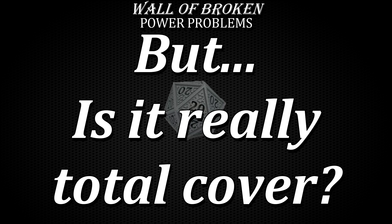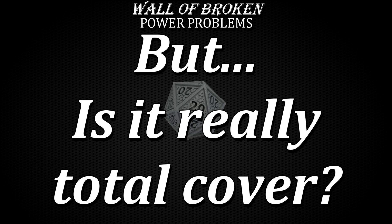There is no other level 5 or even level 6 spell out there that provides this kind of control, assuming Wall of Force does in fact provide total cover. When we take a closer look at Otiluke's Resilient Sphere — a level 4 spell that also creates a force sphere similar to Wall of Force — we are specifically told that nothing, not physical objects, energy, or other spell effects can pass through the barrier in or out, though a creature in the sphere can breathe there. The sphere is immune to all damage, and a creature or object inside cannot be damaged by attacks or effects originating from outside, nor can a creature inside damage anything outside of it. That's a much better, more detailed, clearer spell effect description — we know exactly what it is supposed to do.